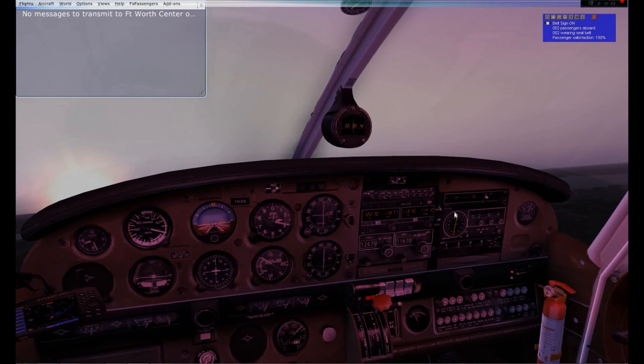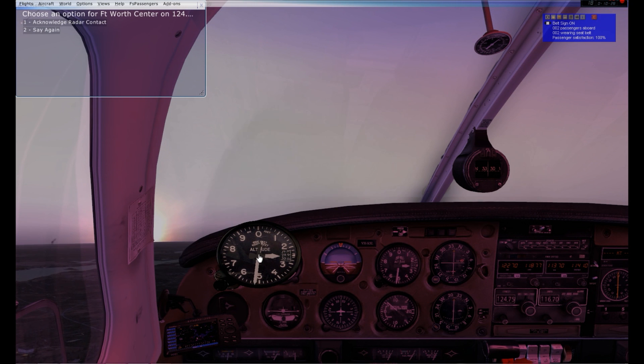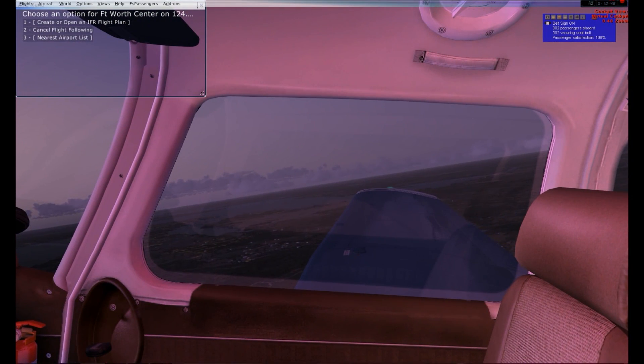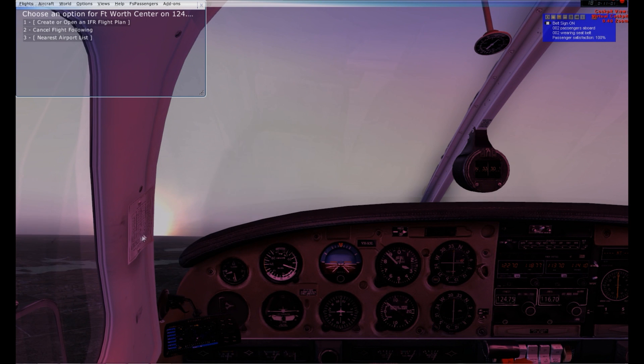Squawk code 1-5-4-2. Fort Worth Center acknowledges — altimeter 3-0-0-0. I'll change my altimeter pressure accordingly and acknowledge radio contact. We are maintaining VFR flight rules, meaning I have to look out the window to stay deconflicted from other aircraft. There seems to be a meteorite trail visible — that blinking light off in the distance. We are still climbing.